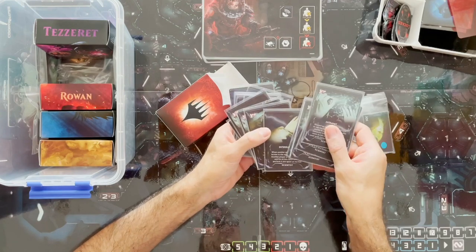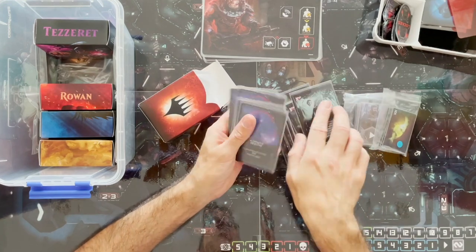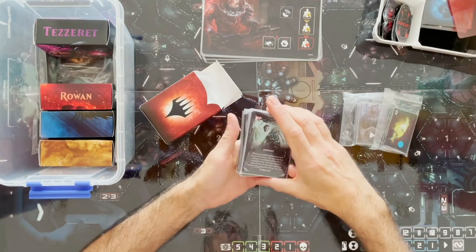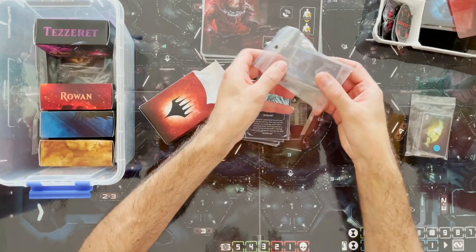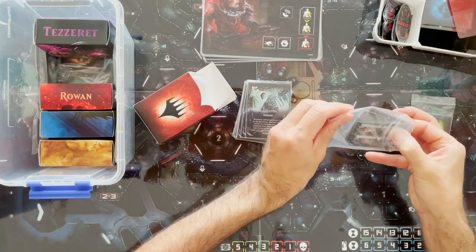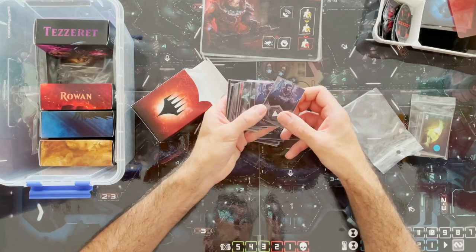These are the scientist cards — character cards for the scientist. Each character has its own deck of cards, and I've also thrown in some of the objective cards as well. Nemesis has both standard Magic-sized cards and also mini cards, which are a little bit more fiddly.